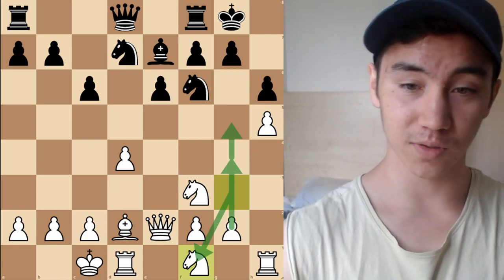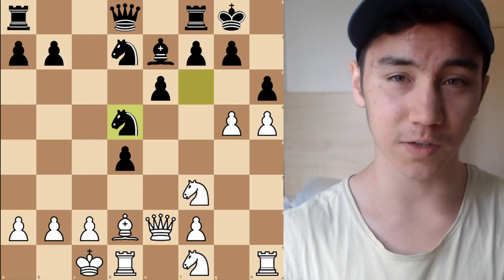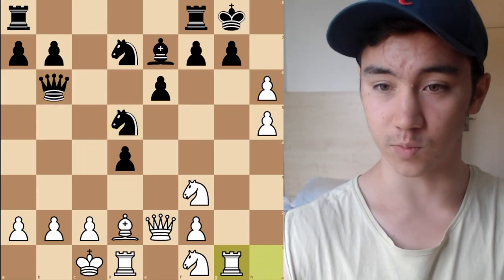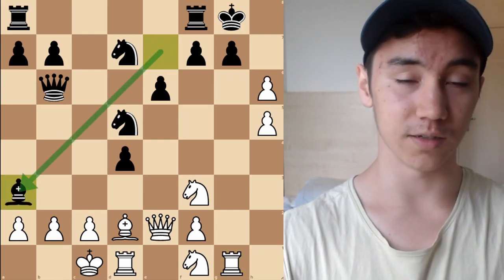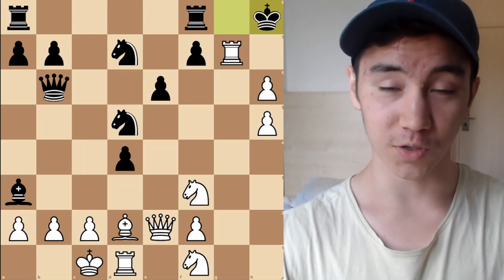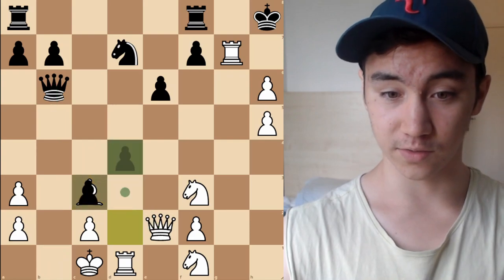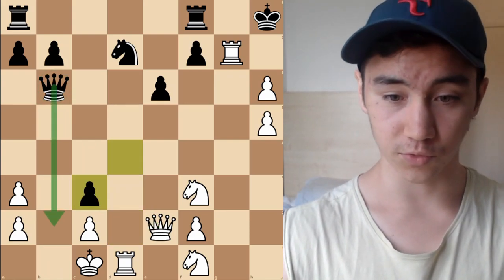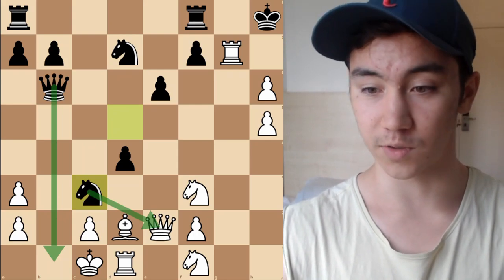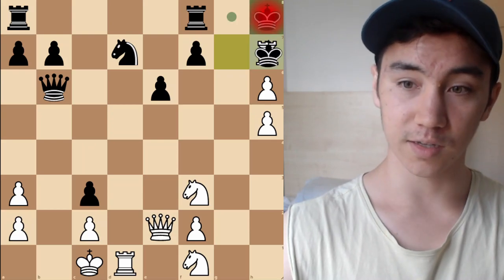After Rook takes G7, King H8, we say 'go ahead White, do your stuff — you can't hurt me.' After Knight C3, we're threatening Queen B1 check in addition to attacking the Queen. If White takes with D takes C3, Queen B2 is a mate threat and taking the Knight leads to mate. But White can play Rook H7 check and we have a repetition of moves. By the way, don't play King takes H7 for Black, because after Queen D3 check and Queen takes C3, we've defended against all the mate threats but this King might actually be in trouble.